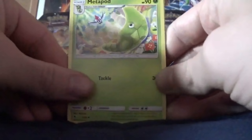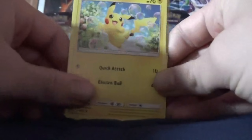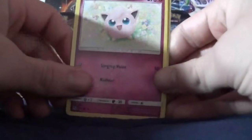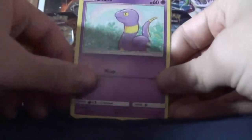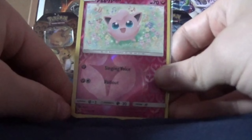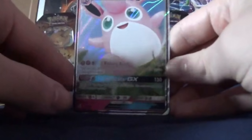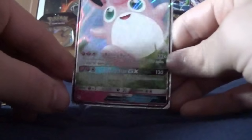But anyways, we got a Metapod, a Sabrina's Suggestion, a Charmeleon, a Staryu, a Voltorb, a Pikachu, a Jigglypuff, an Ekans, a Reverse Hollow Jigglypuff, and then a Full Art Wigglytuff.